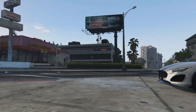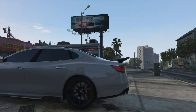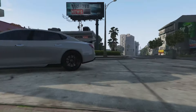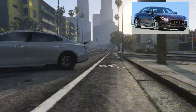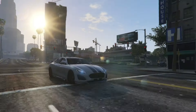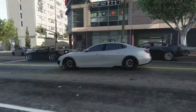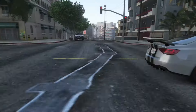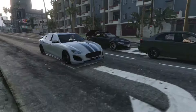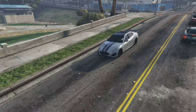Next in line, I got the Lampadati Cinquimila. It's a four-door sedan added to the game as part of the Contract update. The Cinquimila is based on the 2013 Maserati Quattroporte 6. Personally, I like how this car looks. It's got decent handling and stability. Top speed is 95 miles per hour when it's stock. Fully upgraded, expect it to touch 110 miles per hour. It's still available to purchase if you want one — I would say it's worth buying.